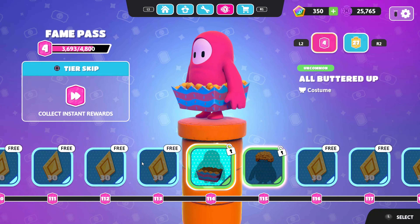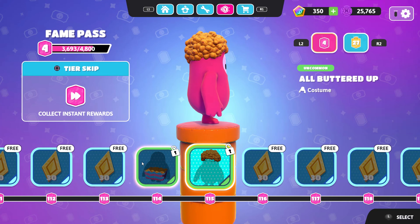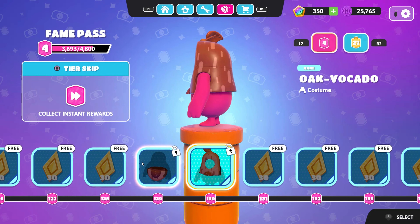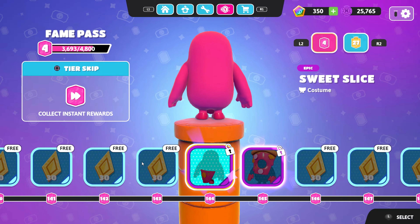Let's see how many tiers are left. We have All Buttered Up — it's the popcorn skin but buttered up, and I don't really like this variation. Then there's Oak Bocado, which is interesting — I actually like this more than the original variation. If I get to this rank I will definitely use it because it's pretty nice.